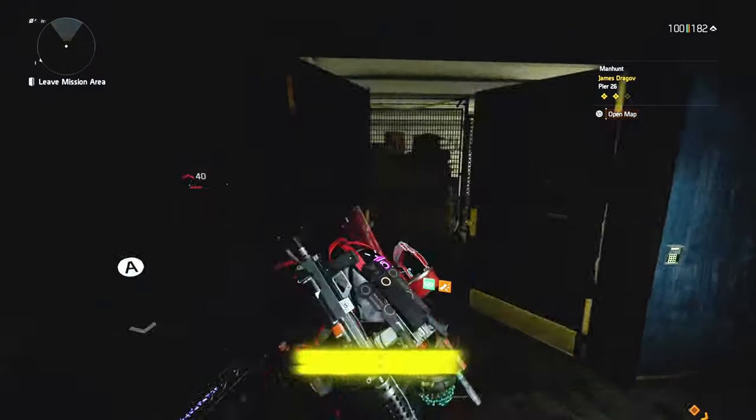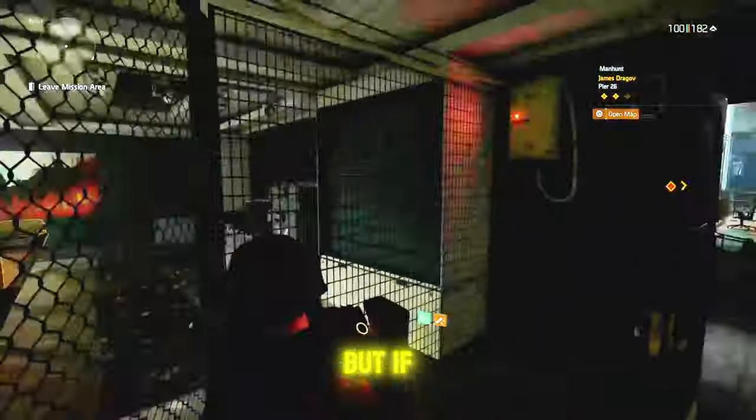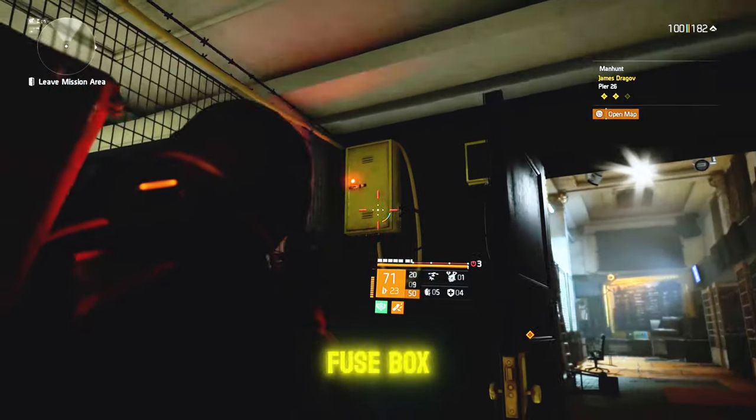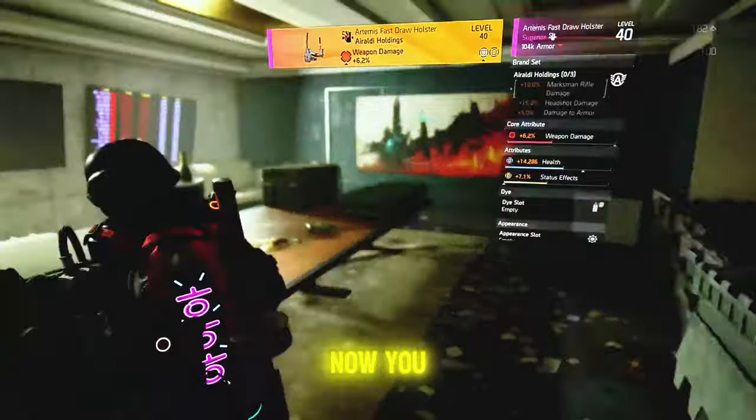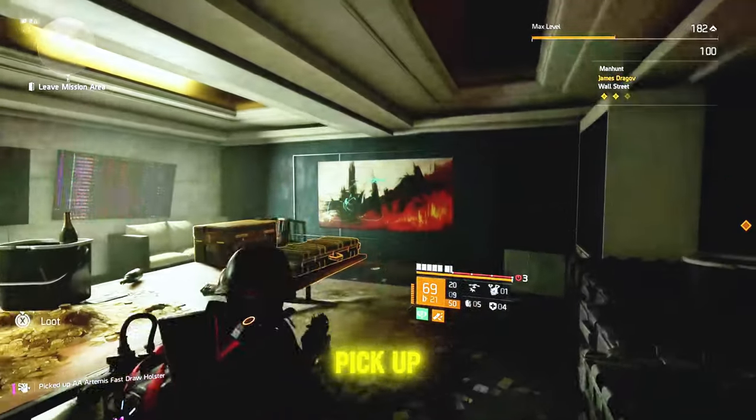Once you get in here you won't be able to open this door straight away, but if you turn around you'll see another fuse box — shoot that one down. And there you go, you can finally enter and pick up all the goodies.